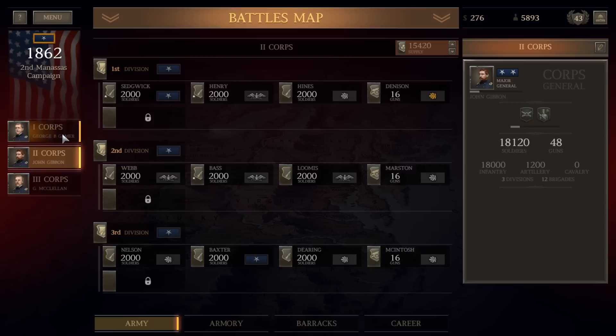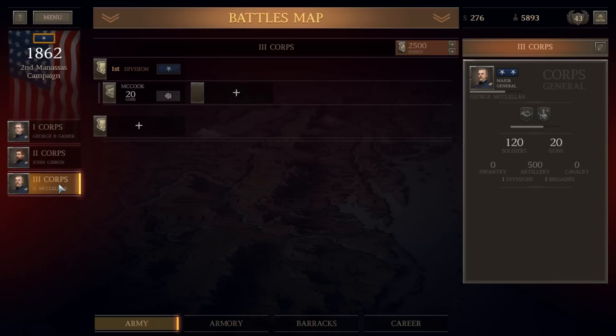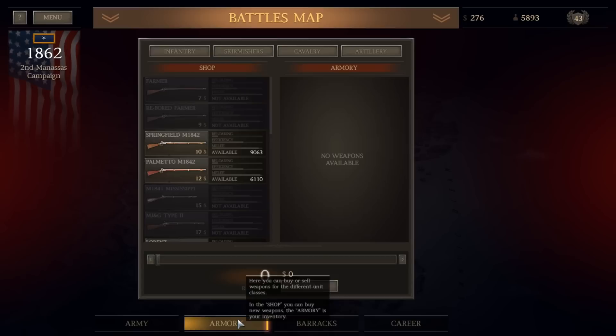The 2nd Corps is 18,120 men and 48 guns. Both corps have 48 guns and 1,200 artillery — one has 16,000 infantry, one has 18,000. The 1st Corps also has some cavalry. The 3rd Corps is just getting started with only a battery of 20 artillery pieces, but we'll build out that 1st Division after this battle so we can use some of those troops in the upcoming Battle of 2nd Manassas.